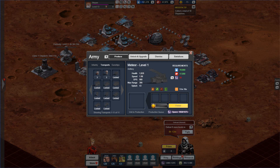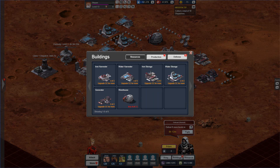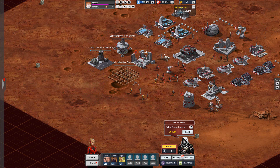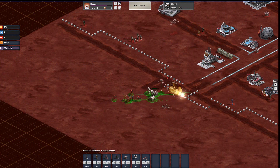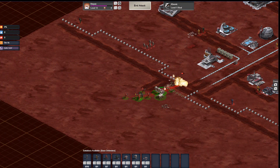Battlefront Mars is an MMO strategy game which isn't a browser game this time because it's available only for Facebook. The planet Mars is settled and many colonies are fighting each other or in big coalitions to conquer the whole planet. You are one of the leaders and you must build up your base, collect resources and create a powerful army. Research, defense, upgrades, and improvements are a big part of the gameplay and are very important in the future of the game.